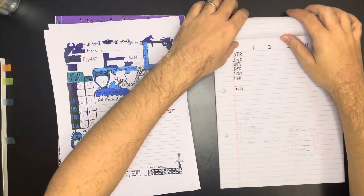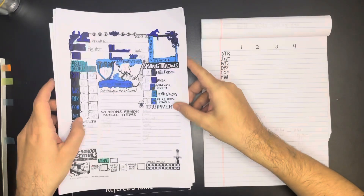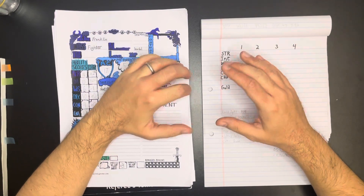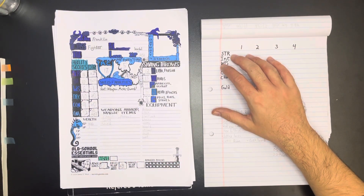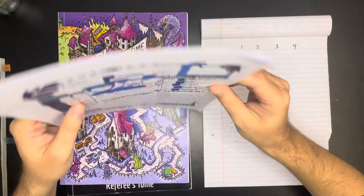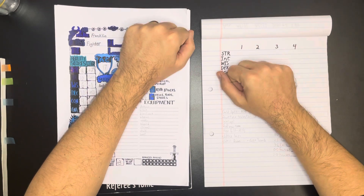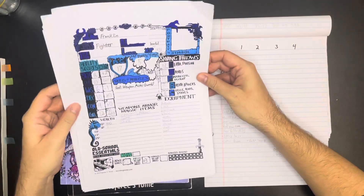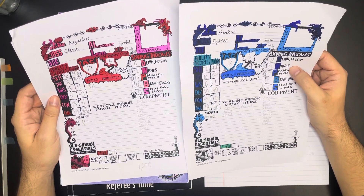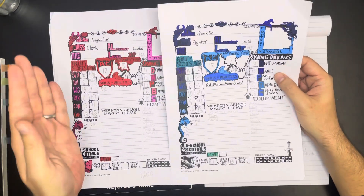Welcome back. It's time for an episode of world building. Yesterday we found that our hex is actually hills and mountains, so we need to start filling that out. Our little town has a small lost tomb nearby that we've been delving and pillaging for treasure. Last episode we had our first casualty, Theros the elf, but Augustus and Franklin both came out with quite a bit of treasure. So we're going to try to resolve some downtime for them and see if we can push them over the line.